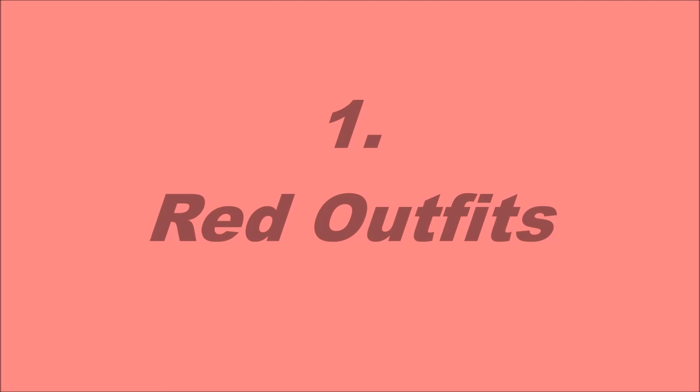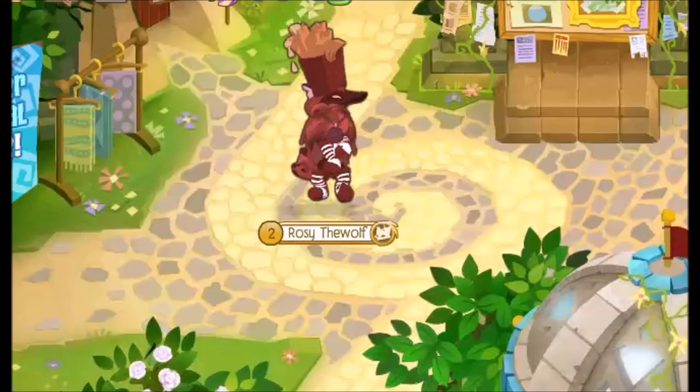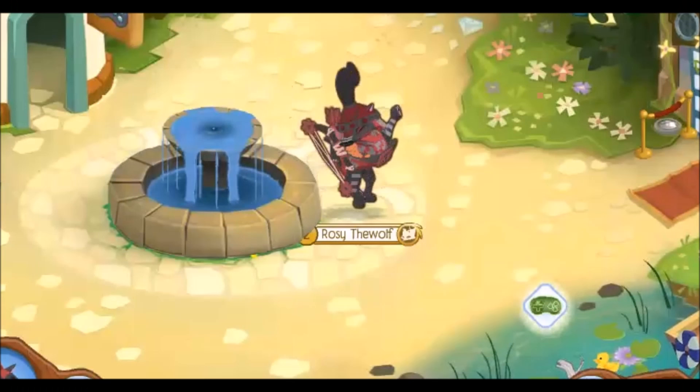Color number one: red. Red outfit number one. For this beautiful outfit, you're going to need the carnival fry hat, the lollipop necklace, a red worn, and red candy cane socks.